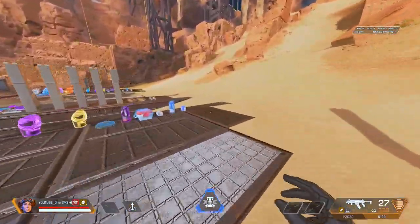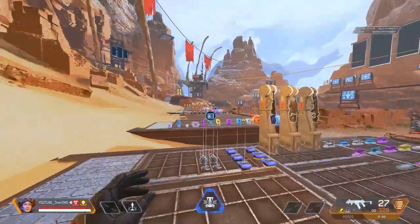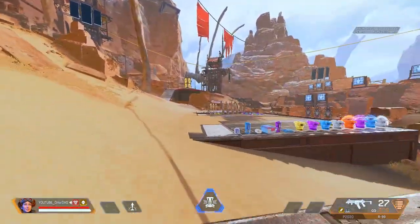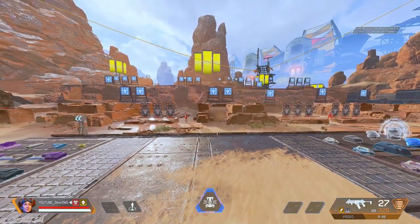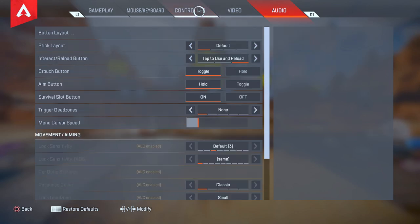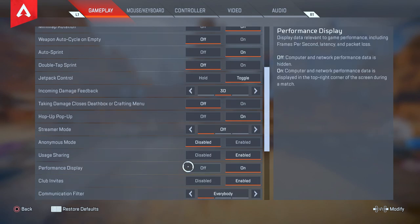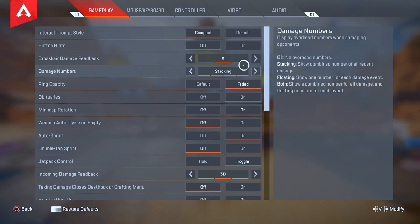I'm going to go through each one and explain the advantages and how it's going to help you with the game. Before we start, I want to announce there will be another winner for the training center hopefully this week. Let's go straight in without wasting your time — this video is going to be for controller players. Let's go to the gameplay settings on Apex Legends, where there are things you can turn on to get a better advantage or experience.